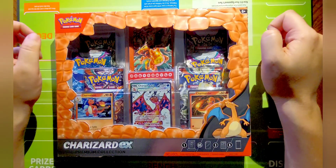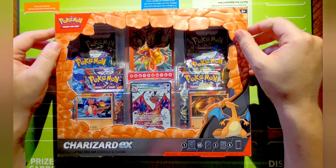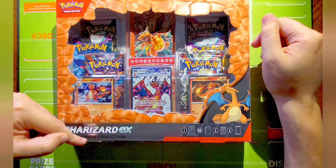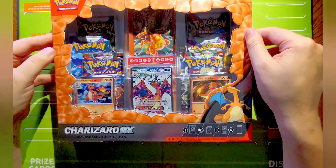Hey guys, welcome to the Pokemon Hunters channel. This is episode 8 and today we are going to be doing the Charizard EX Premium Collection, getting that Charizard EX with the Charmander and Charmeleon. Got a request for this one.